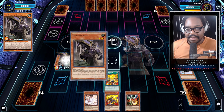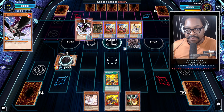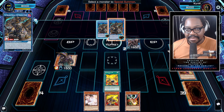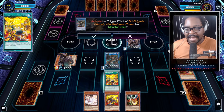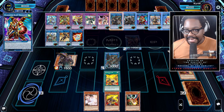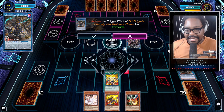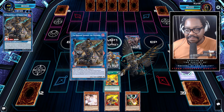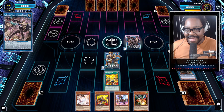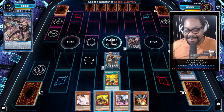Now we're going to summon Caius, then banish four specific cards from the graveyard — D.D. Crow, Nerval, Rescue Cat, and one Kit — to bring out Shuraig the Ominous Omen. We won't do any banishing right now as that's not what we need here. We'll link Shuraig and Caius into Bearbruum. Then we use Shuraig's effect to search our deck and add Horse of the Floral Knights.